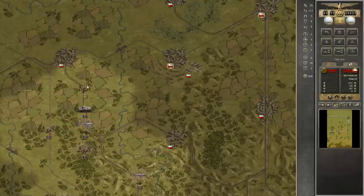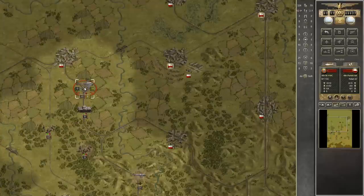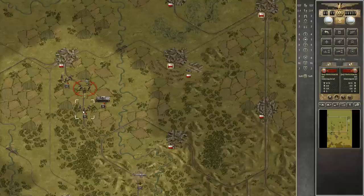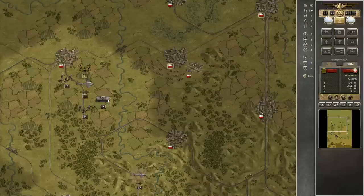We have to crush this counter-attack, so we'll bomb them and try to get the full mass attack bonus in order to reduce all losses. That didn't work out — that's bad luck, the unit got away. We cannot follow with our tank, and this unit will reinforce and we have to deal with it again next turn.